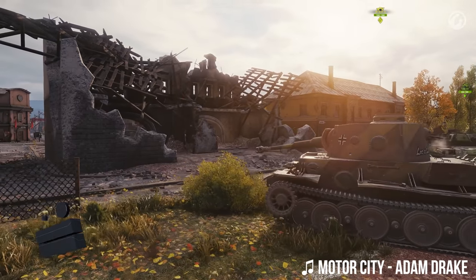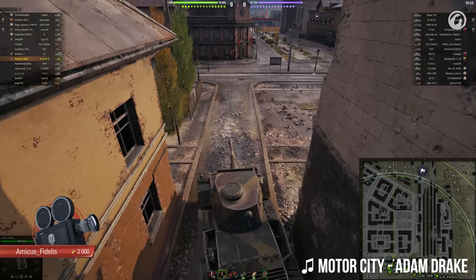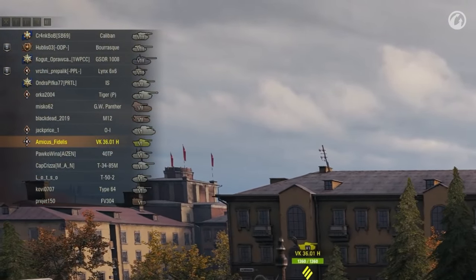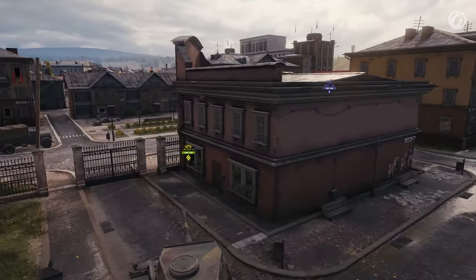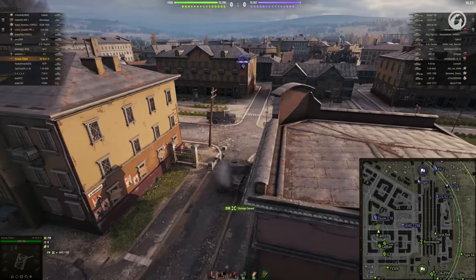Let us get underway with Amicus Fidelis in the VK3601H heavy tank on ENSK in a bottom tier battle. I foresee this being slightly rough for our hero, but undeterred by such trivial things as matchmaking, Amicus pushes onwards.